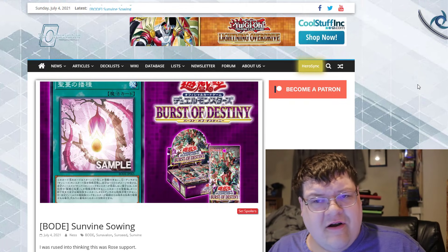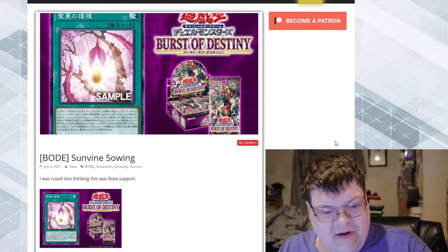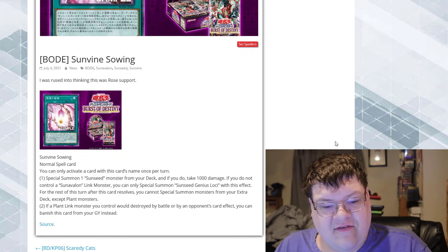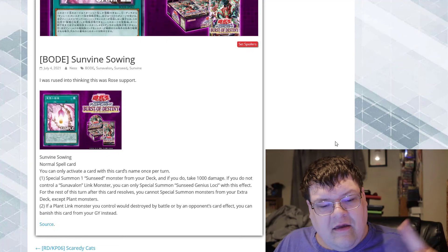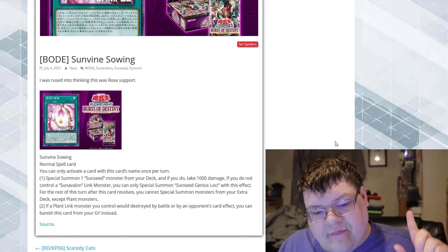We got a brand new Sunvine card, and this card is actually the centerpiece of today's Marko Watch. Sunvine Sewing: Special Summon one Sun Seed monster from your deck, and if you do, take 1000 life points. If you do not control a Sun Avalon Link monster, you can only summon the Seed with this effect.